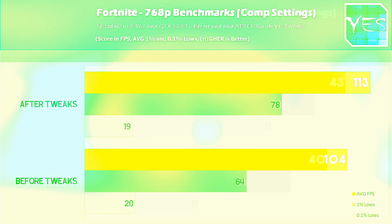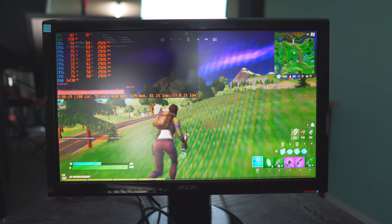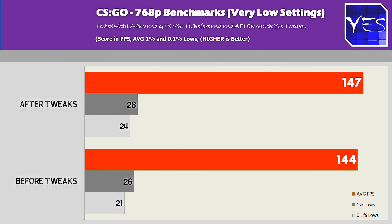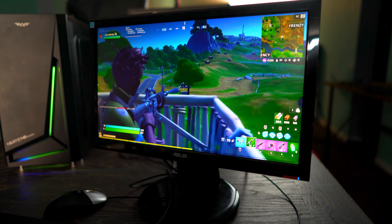Moving over to Fortnite Chapter 2, we saw a very similar trend, going from 104 average FPS all the way up to 113. You might think that's just nine extra FPS, but it's 8% free performance from just a few tweaks in Windows. Moving over to CSGO, we saw an FPS gain of roughly three FPS, going from 144 average to 147. This was done in an apples-to-apples scenario, meaning the same benchmark was run before and after, confirming the results are consistent and these tweaks can make a real difference to FPS numbers.